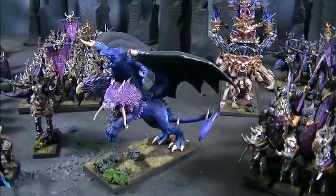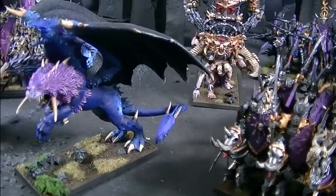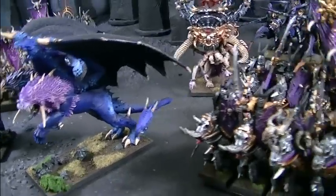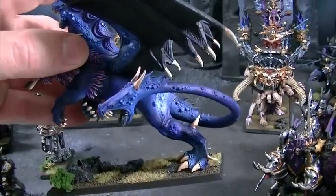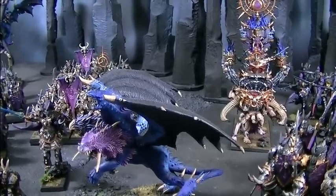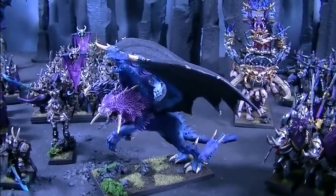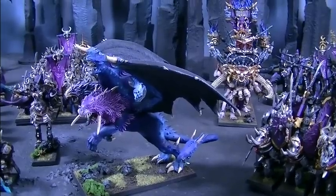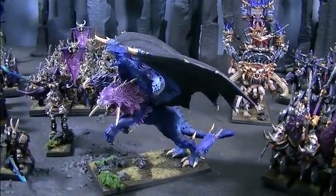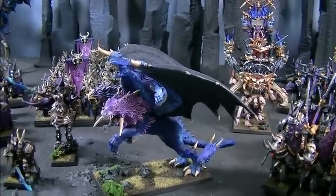They also have a tail — the fiend tail gets an additional D3 attacks, so on average two extra attacks, meaning on average these guys are getting eight attacks total. If something is attacking from the rear, the tail gets plus one to hit. For 30 points you can add Flaming Breath — a Strength 4 breath weapon that is also flaming. You can also add Regeneration for just 15 points, which is an excellent bargain on a 200-plus point creature. You can give them Poisoned Attacks too.